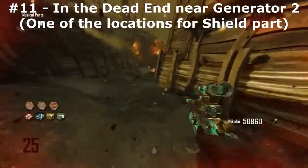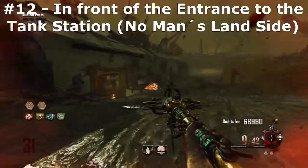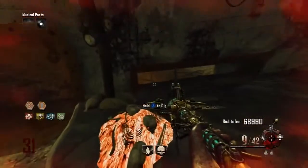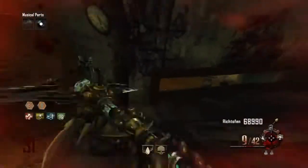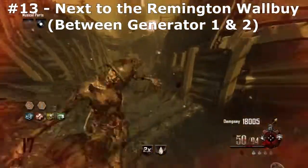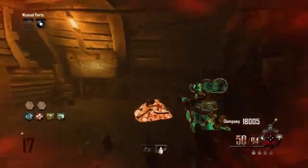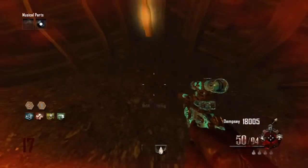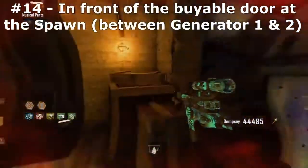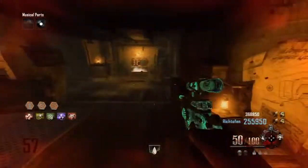A red pile automatically spawns when you grab zombie blood, and it will always spawn in the same location until you grab it, so the game will give you time to search for it. You can only dig 4 of the red piles in a single game per player. So if you already have 8 slots, do not waste your time looking for more. Even if you only have 8 perk slots, there is still a way to get 9 perks, which I'll show later in the video.